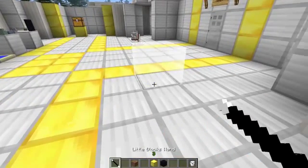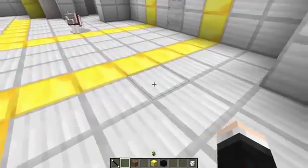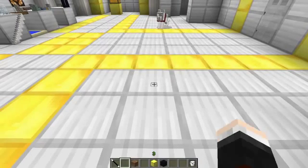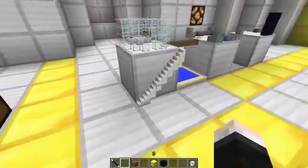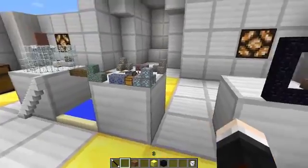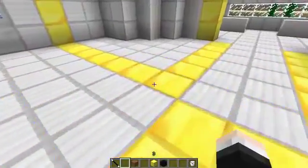If you hover over a block while holding the little blocks wand, you will have a glowing cube around it. You can see the little black outline you normally have when hovering over a Minecraft block. But if you right-click a single block with the little blocks wand, your little black outline turns from a big square to a tiny little square. This is how you start placing blocks down in tiny versions. This block has been right-clicked with the wand, this one has too, but this one hasn't. You can do it for each side — this side doesn't have little blocks enabled but the top does.